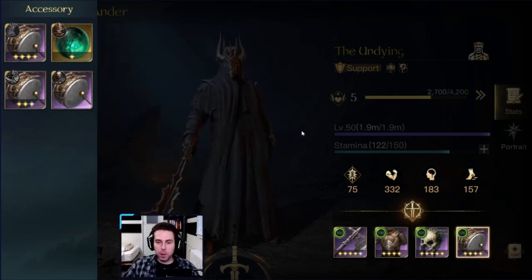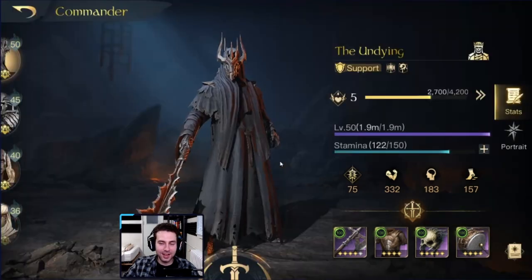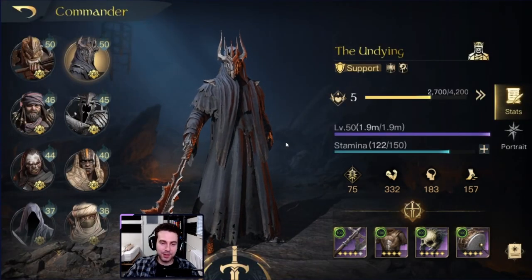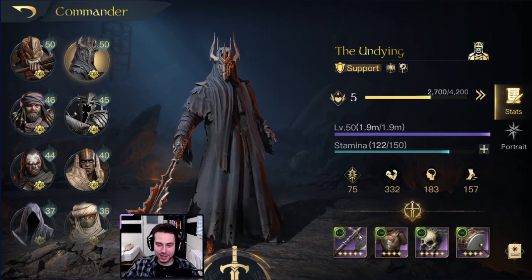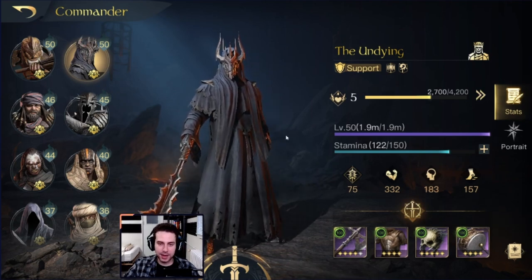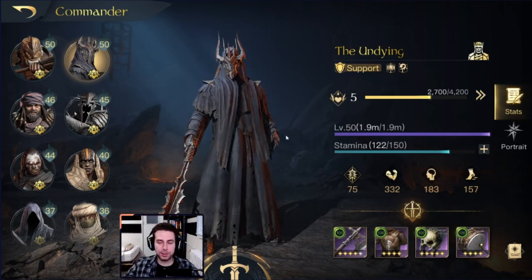So this is my purple gear, working great so far. People within my fellowship have even started copying my build and gear after seeing my battle reports — which we'll get to in a moment.